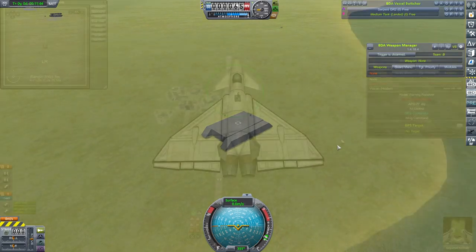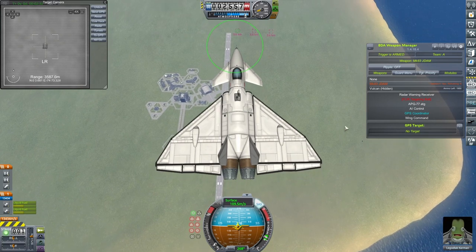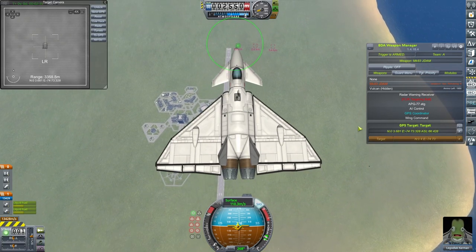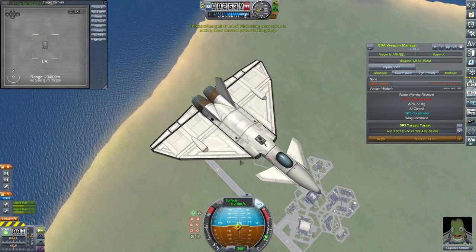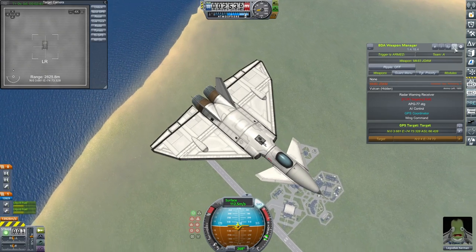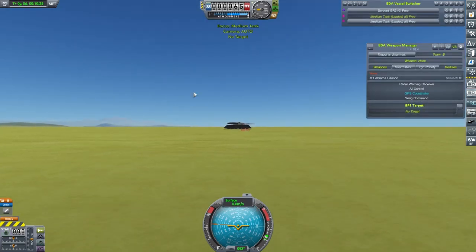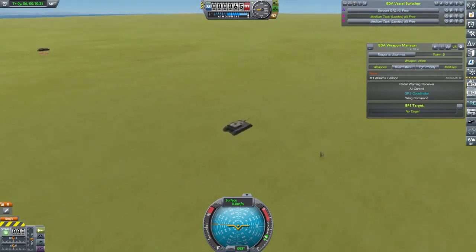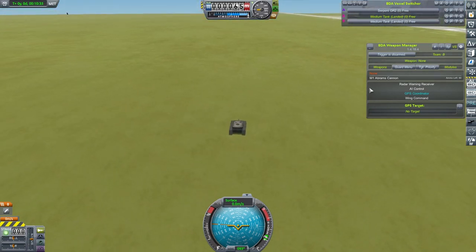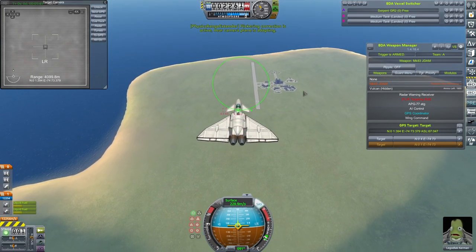Let's see what happens with the JDAMs. Going for a slow pass to start with — I'll try and get the target as close to the centre of the reticule as I can. It was close enough to do damage, but it wasn't really slap bang on. Let's see if we can do better than that with some of those other tanks. Next, try another one at about 200 metres per second to see what happens there.